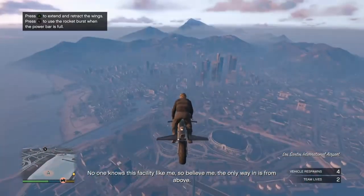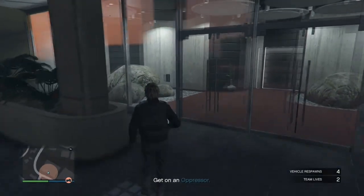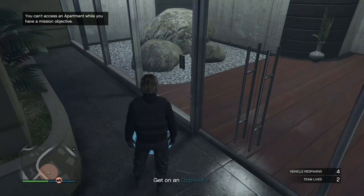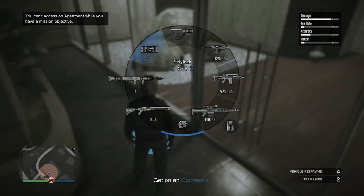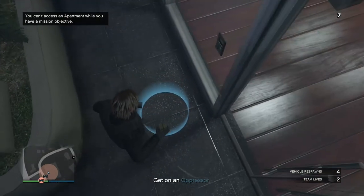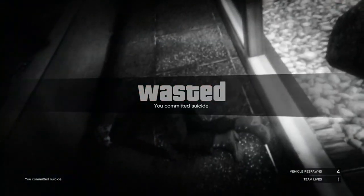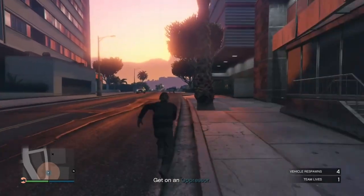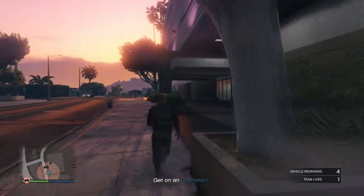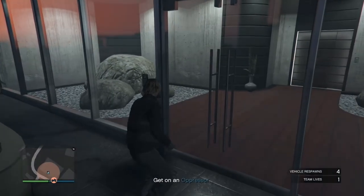Once you make it to your apartment, walk up to the little blue circle there — it should say you can't access your apartment. When you see that message, place any explosive in the little blue circle and blow yourself up. Once you respawn, it should let you go inside your apartment this time.